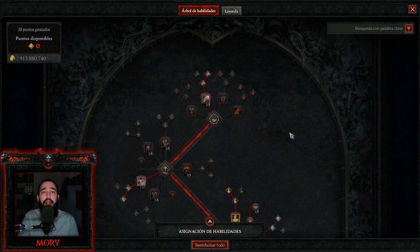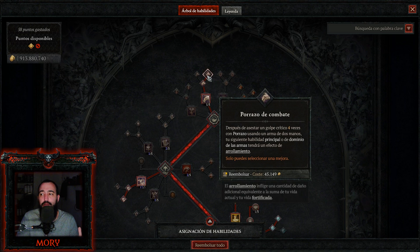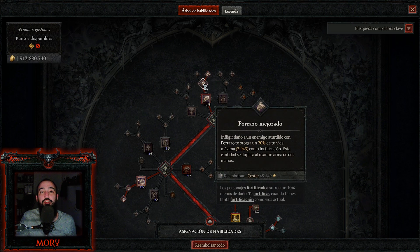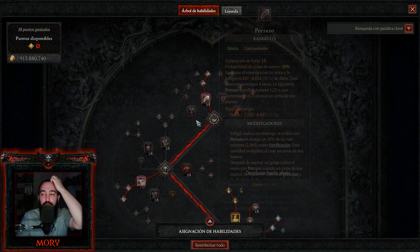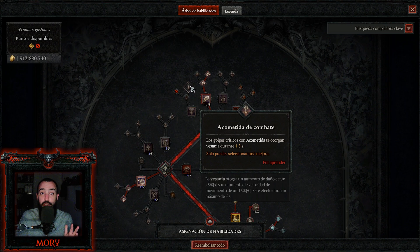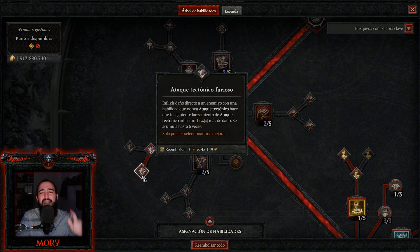En habilidades tengo algunos cambios respecto a la versión más estándar porque la adapté a mi estilo de juego. Llevo Porrazo por la fortificación y porque necesito generarla rápidamente. Si no te gusta Porrazo, vas con Acometida para movilidad y garantizarte Besaña. En habilidades principales, por supuesto Ataque Tectónico con la pasiva de acumulación rápida: acumulás las 6 cargas y hacés un 72% más de daño.